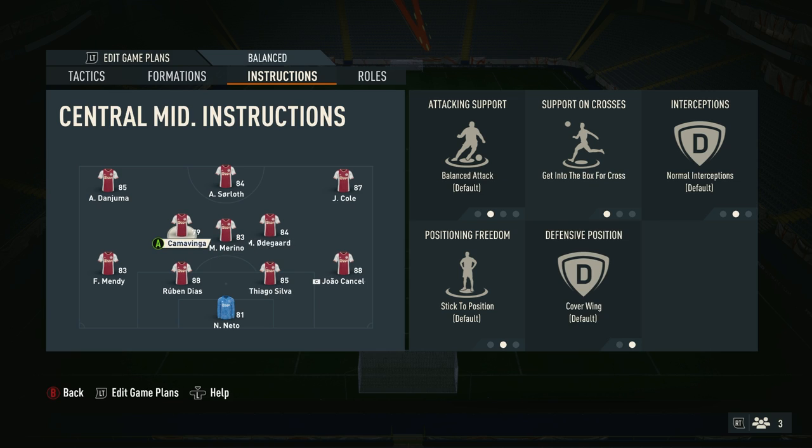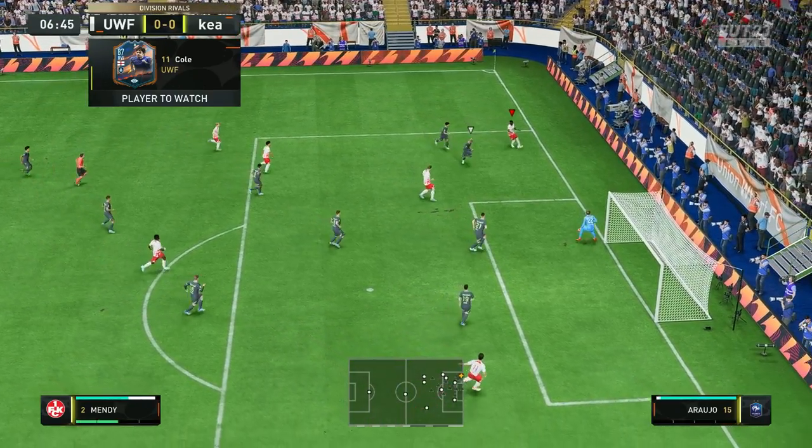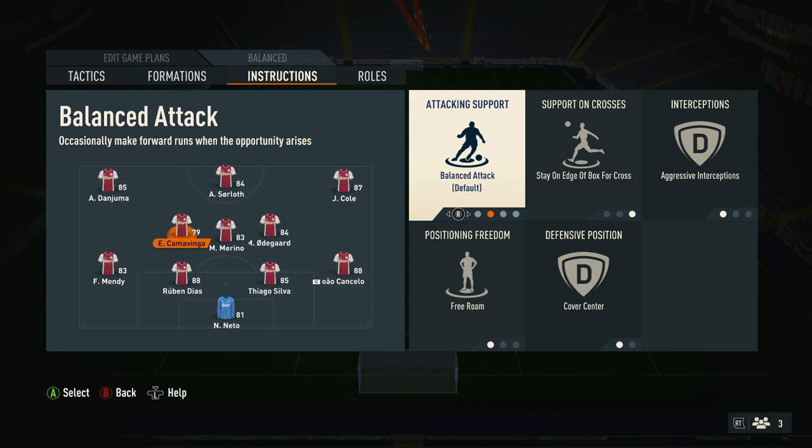For your left centre mid, who is a jack of all trades, you want everything set to default bar support in crosses, which you want to change to get into the box for cross. This is going to give you more options to aim for and more chances to score when you're attacking in numbers. If you want to play with a Kevin De Bruyne-esque player, then I'd suggest changing the support on crosses to stay on edge of box for cross.